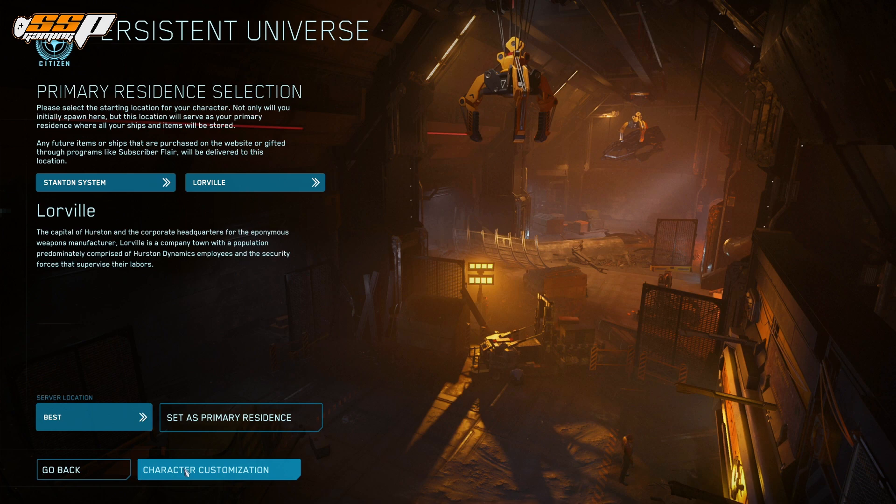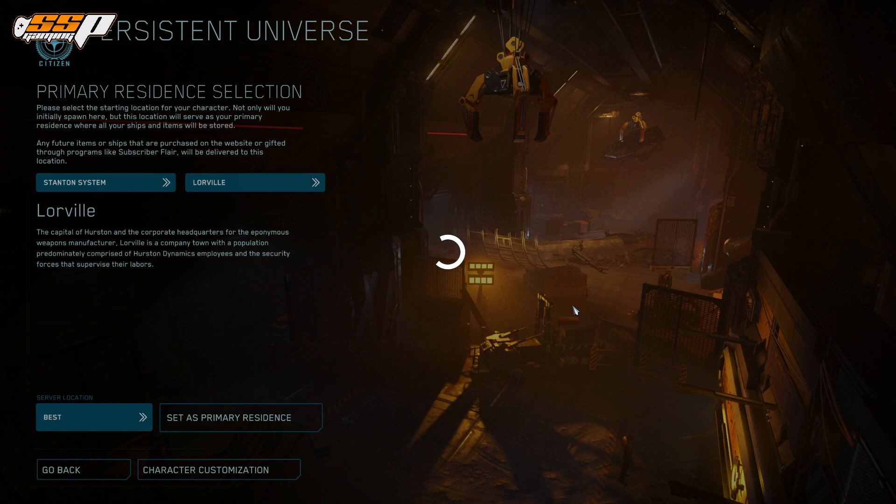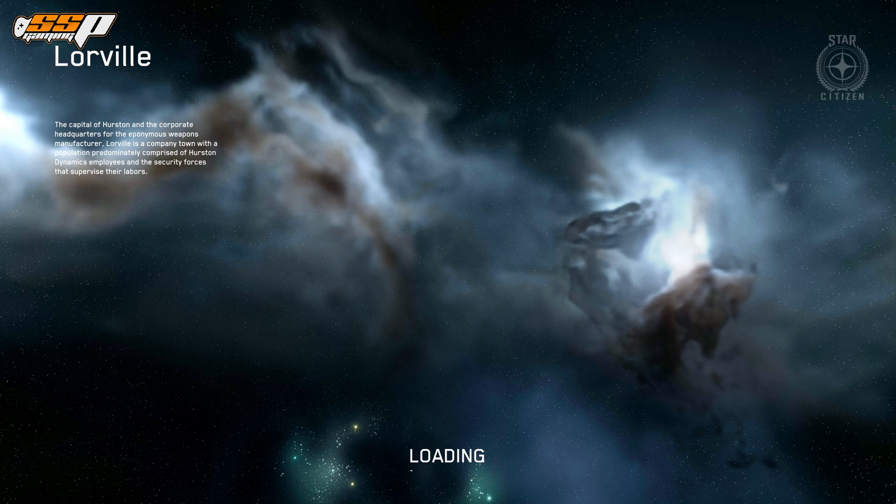I'm just going to set it to 'Best' because USA will be the best one for me automatically. Then simply hit 'Set as Primary Residence' and click confirm. As soon as we do that, we're going to get loaded into the game. We'll see you in just a few moments and we'll go over some basic and intermediate controls, navigation, and getting to your ship to take off for the very first time.